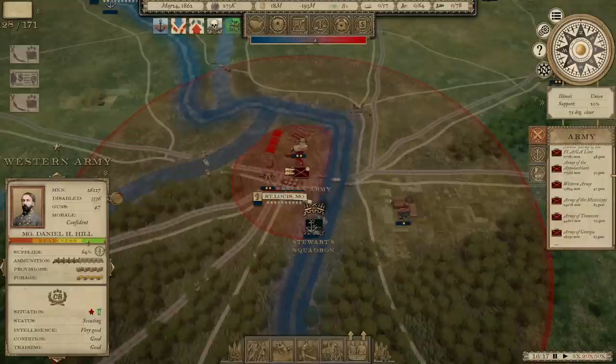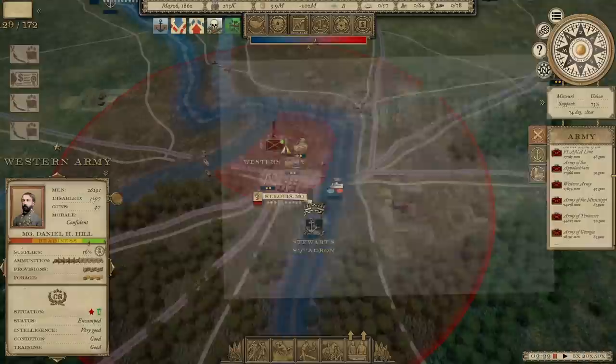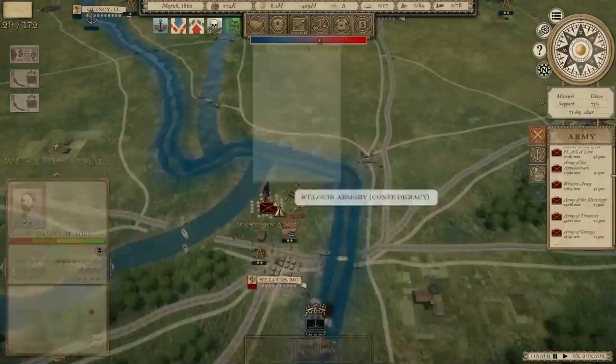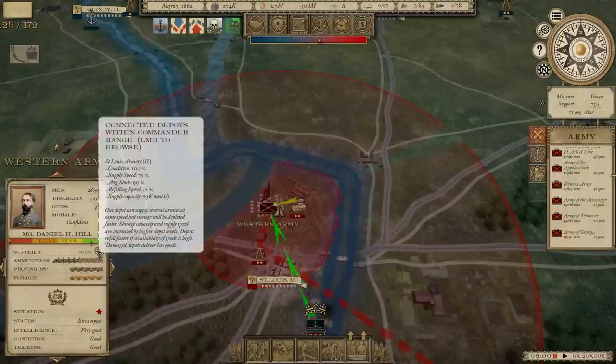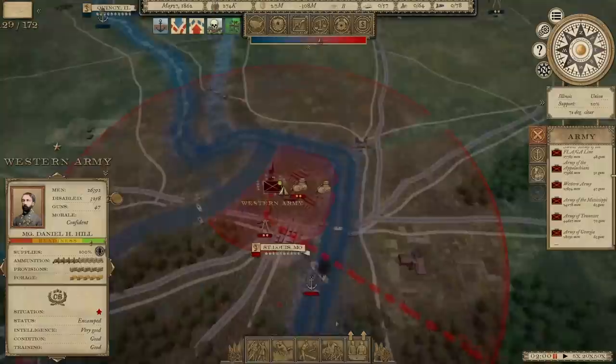Here goes the move for St. Louis. We've got it — another city falls. Confederates victorious, Union citizens in dismay, Southern morale is boosted, President Davis ecstatic. And with that, we grab the St. Louis Armory, which is a much-needed base of supply, though we're still going to need more. That only supplies 19,000 men, so I think we'll build at least one more here. And then we're just going to kind of sit tight. I think we might actually build a fort there in St. Louis.